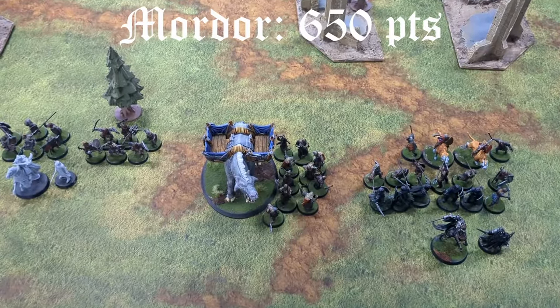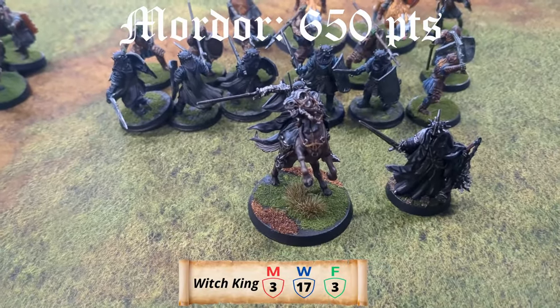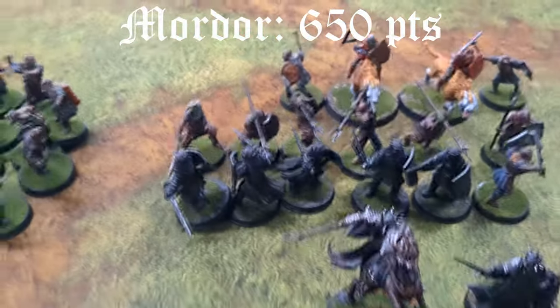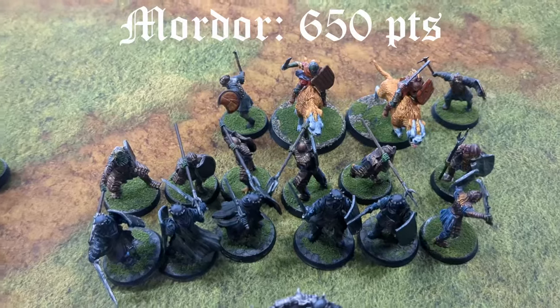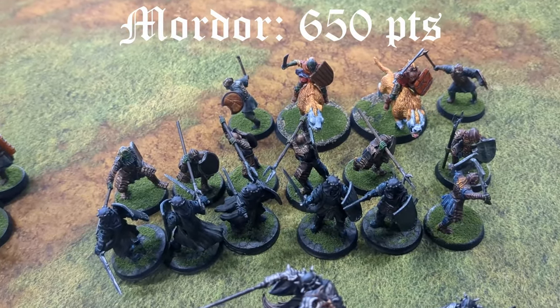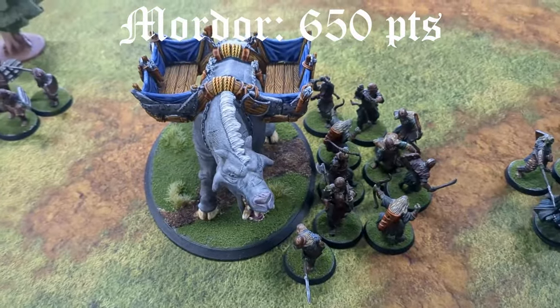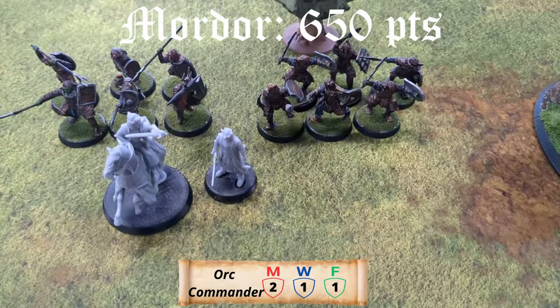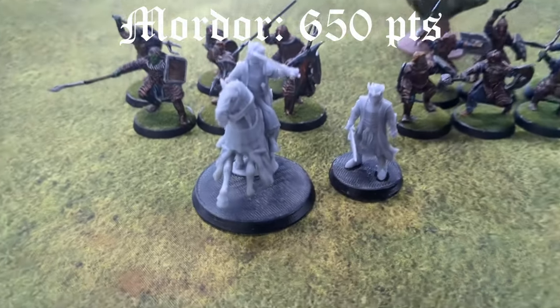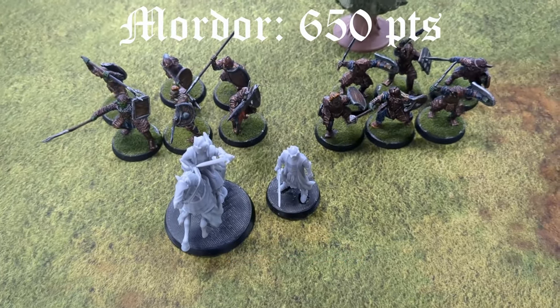Going through the list I brought for today's game — we're playing 650 points. My first warband is the Witch King on a horse with three Might, 17 Will, and three Fate. Then we have five Black Numenoreans, two Wargriders with their dismounts, and seven Moranon Orcs with various spears and shields. We also have our Great Beast, and the last warband is the Mouth of Sauron with six Moranons with shields and six with spears.